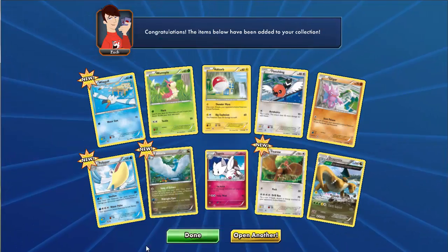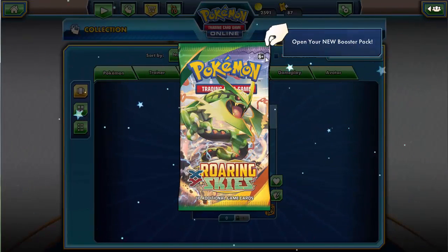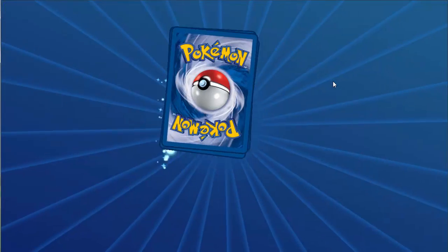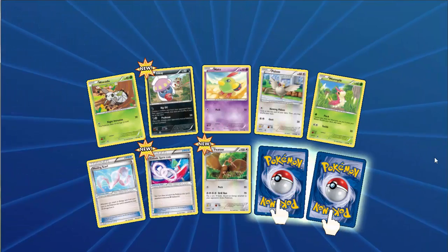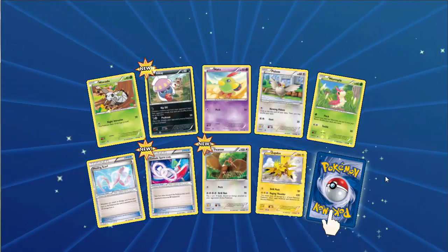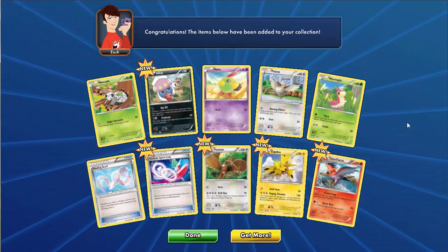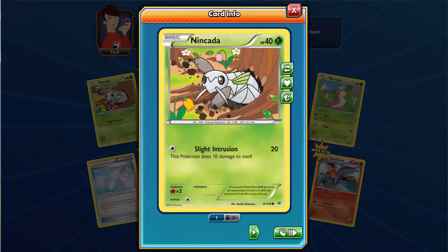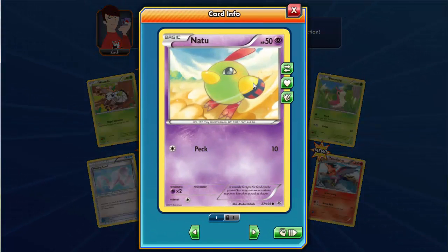Let's open the next pack - another Roaring Sky. We got a Linkada with 40 HP with Slight Intrusion, and a Linkade with 50 HP, which is a very nice Pokemon. There's also a Rookidee and a Siren with 50 HP, a Peck attack, and a Pidob with 60 HP with a Moving and Gust attack - two attacks total. Brumple again, which we've seen already.